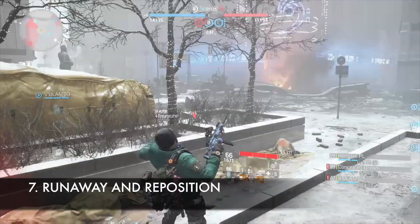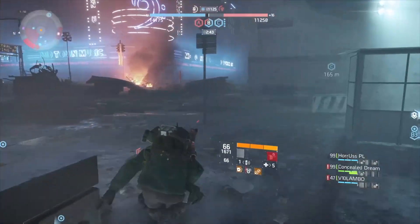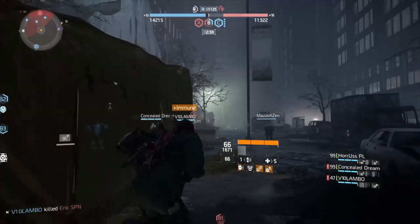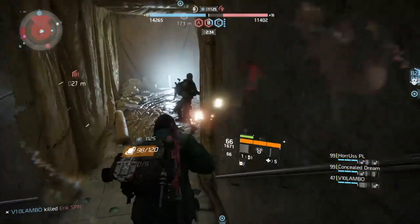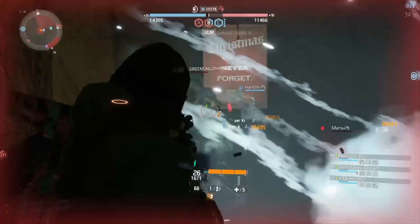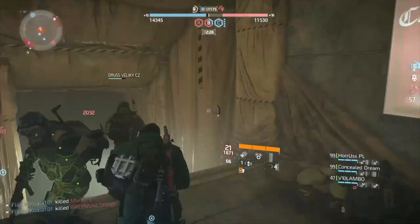Run away and reposition. Most often you will find yourself among NPCs and players shooting you from different sides and you will be confused as to what's happening. It's always a good idea to run away — don't be afraid to take cover to ascertain the situation before coming up with a strategy on how to engage. Before getting back into the battle, make sure your health bars are full and your guns are reloaded.